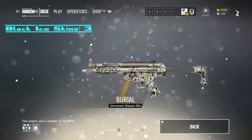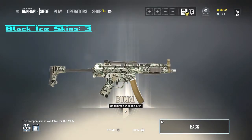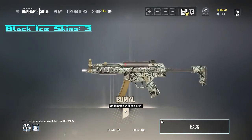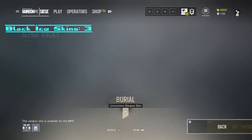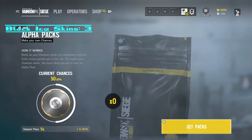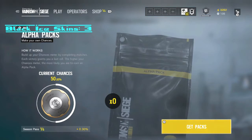Just going to keep it with the commons. Like this - Burial. Geez, I cannot English. That doesn't look bad. For an uncommon, that does not look bad in my opinion. So we got three Black Ice skins out of the 19 packs - I think that's pretty good.